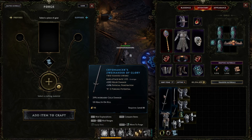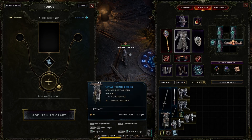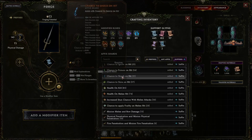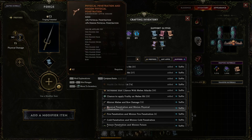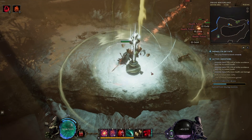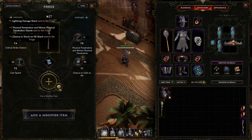The only items you will need for crafting are your equipment — like weapons, armor, jewelry, or any item you want to alter, upgrade, or salvage — and affix shards, which are the individual affixes as crafting material that we can put on any piece of gear that has forging potential. You can find them on the ground, from shrines, as rewards for monoliths and dungeons, or by salvaging them from gear.